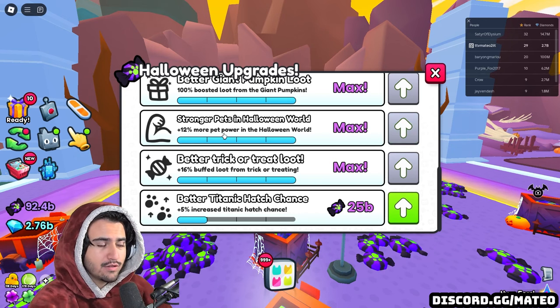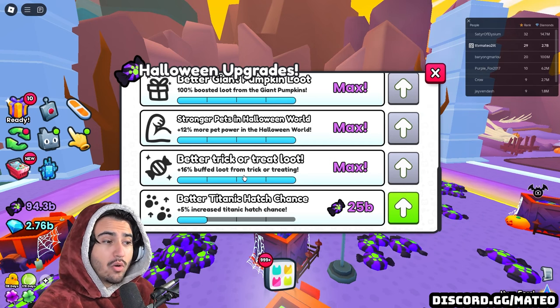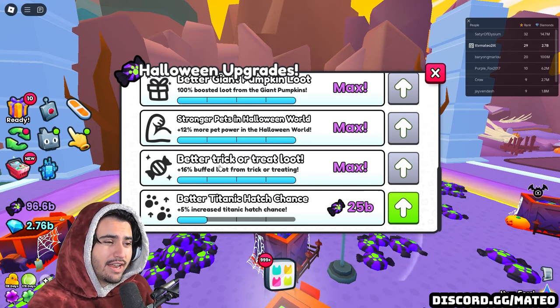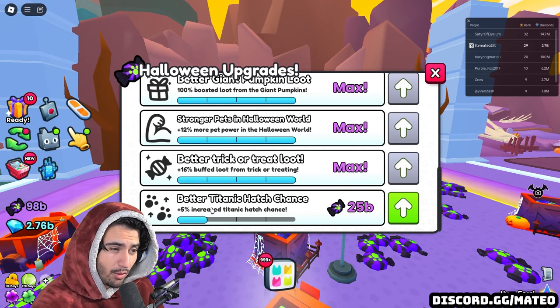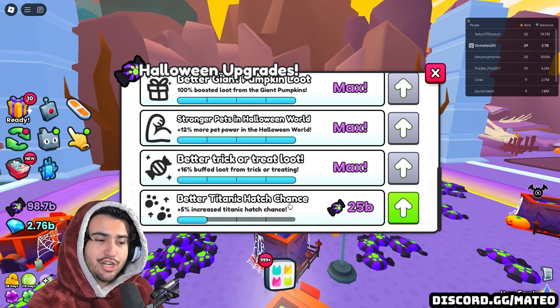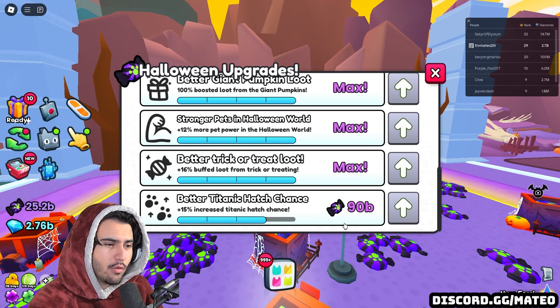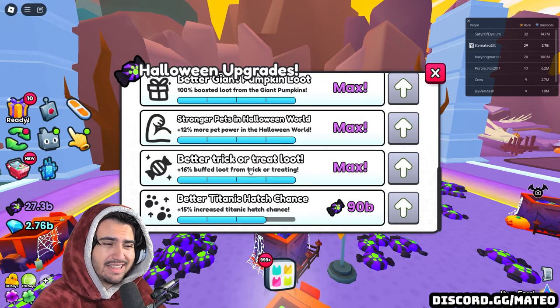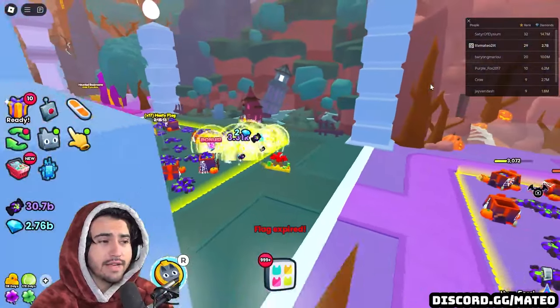The first new upgrade is Stronger Pets in Halloween World, which allows your pets to do more damage. The next upgrade is Better Trick-or-Treat Loot, which buffs the loot you get from trick-or-treating — personally I haven't gotten anything crazy from it so it's not too big a deal. By far the most important one is Better Titanic Hatch Chance, which goes up to a plus 20 percent. You'll need quite a bit of candy to buy it, but make sure you get this before you AFK and open that final egg.